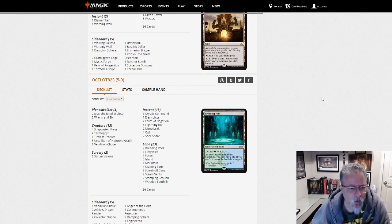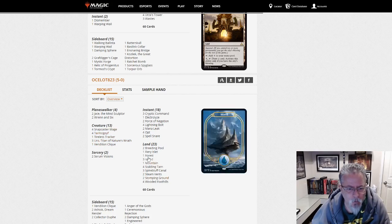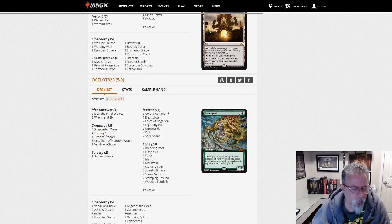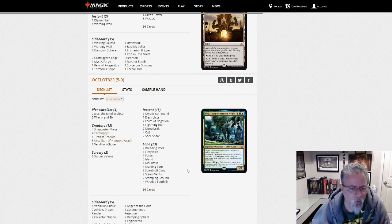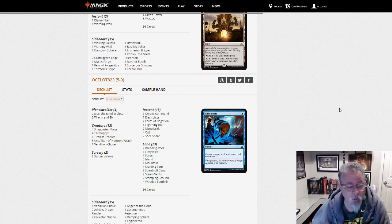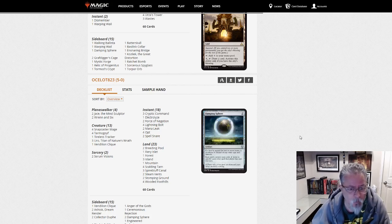Ocelot 823 with an interesting control deck. Four Snapcasters. This is kind of Temur control, almost — though it does have Tarmogoyf and Uro, so it's more like Temur midrange. It's definitely on the control-y side with Spell Snares and Mana Leaks. If you want the controlling side of midrange, take a look at Ocelot's build here.